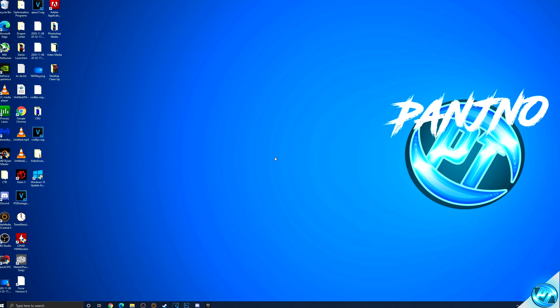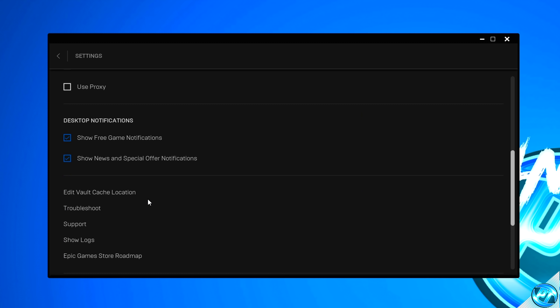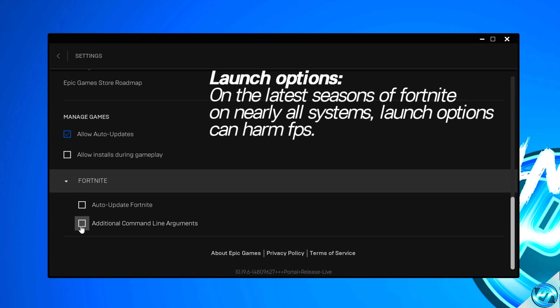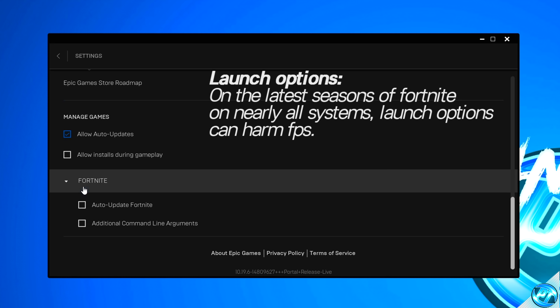We're now going to ensure we're not running any old launch options for Fortnite, as with the latest update on most modern hardware, using launch options can actually take away from FPS. Navigate inside the Epic Games launcher, go down to the bottom left to settings, scroll all the way down to Fortnite, and click the drop down menu. If you have additional command line arguments checked, go ahead and uncheck it. Make sure you remove any and all launch options inside of here, then simply uncheck this option and go back to the home page.